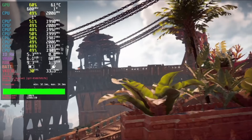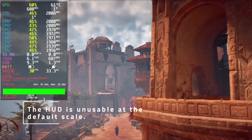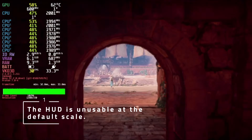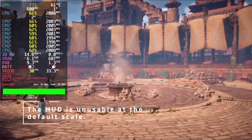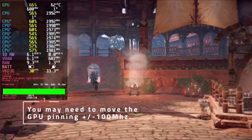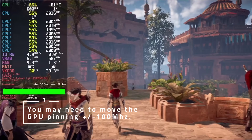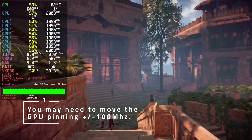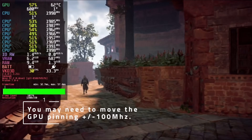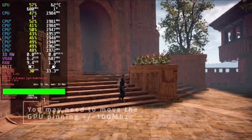Two notes about this preset: first, the HUD scale is larger because the small screen scaling in Horizon makes it completely unreadable with or without FSR — the menus are fine, but the HUD is unusable at the default size. Second, you might need to alter the GPU pinning up or down 100MHz depending on the scene. I found 600 to be a good middle ground, but in action-packed scenes, 700 sometimes helped keep it a little more stable.